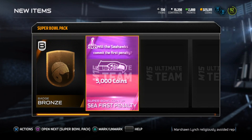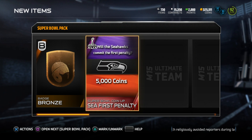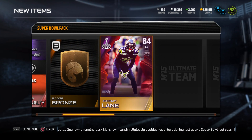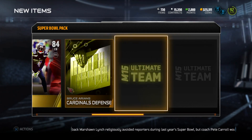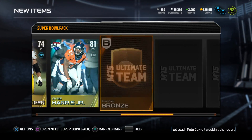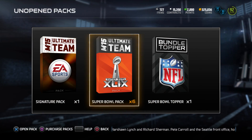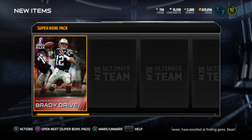Super Bowl pack number one: will the Seahawks commit the first penalty? If they do, I'll get 5k coins. We also get Jeremy Lane, a couple of gold players, a purple flash, a Vinatieri game-winning kick collectible for the set, and a Brady Drive.